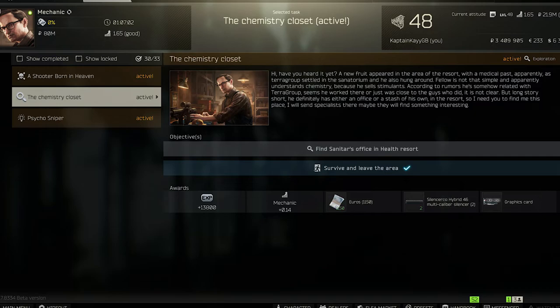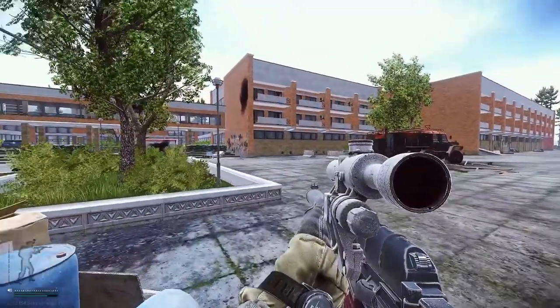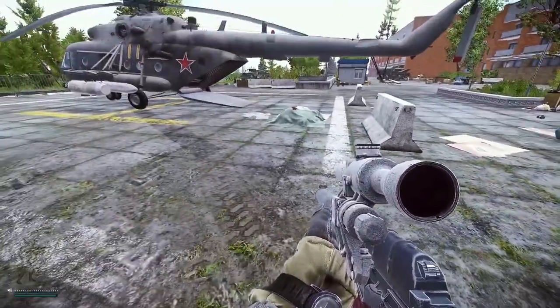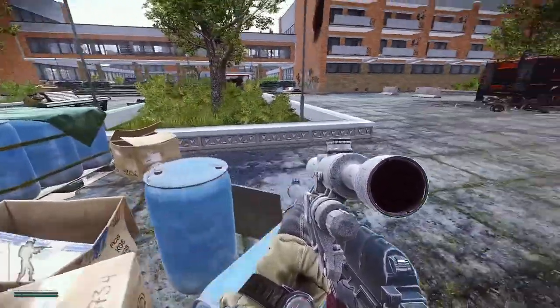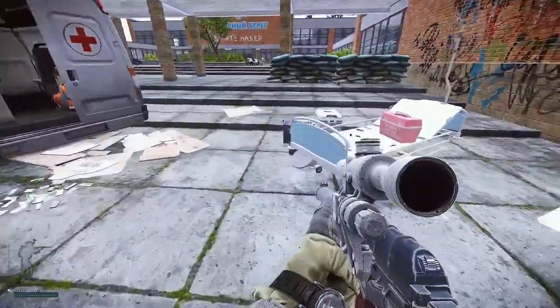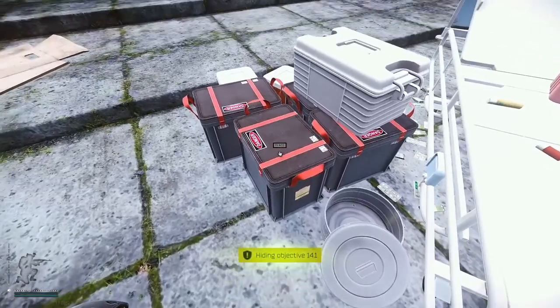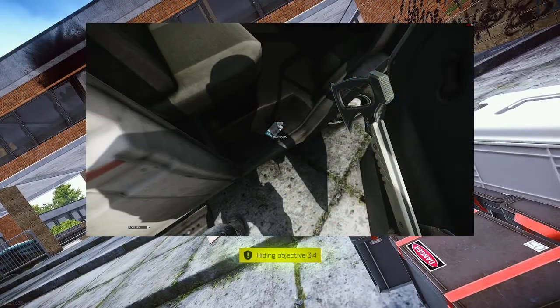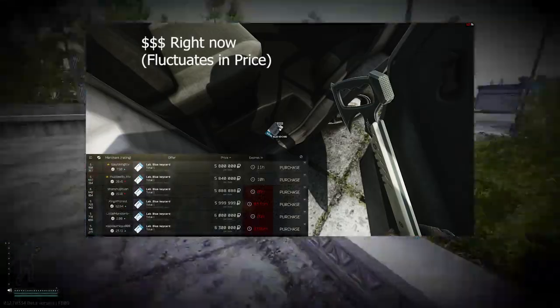Here at the front of Shoreline resort, go from the back of the helicopter and run over to the ambulance — there are these medical boxes, and there are three of them you need to mark. The first box is right next to the ambulance. If you check the right-hand side of that ambulance, you can also find the blue keycard for Labs.